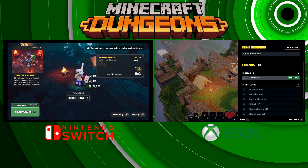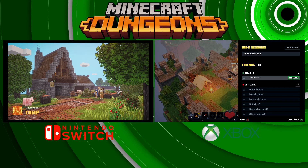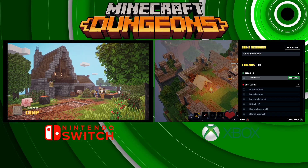Now if you switch over to the left side — the Switch side — you're gonna see you get a prompt that says 'Join My Party'. You have a few seconds to join. My Xbox account is inviting Technoblast on the Switch, saying 'Hey, why don't you join me?' I'm gonna go ahead and press the Plus button and then confirm it.